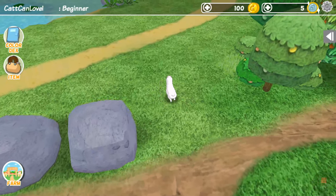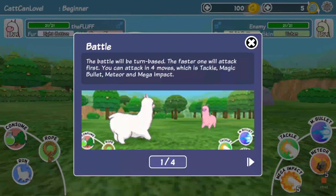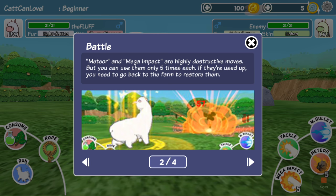Oh look at my little alpaca booty! Yes, let's fight! The battle will be turn-based — the faster one will attack first. You can attack with four moves: tackle, magic bullet, meteor, and mega impact. Meteor is a giant explosion and you can only use it five times. I'm gonna hurry up because this video is getting really long just with the tutorial.